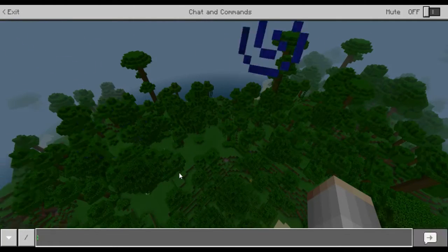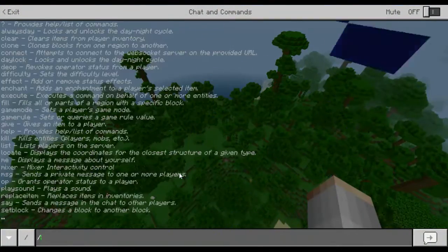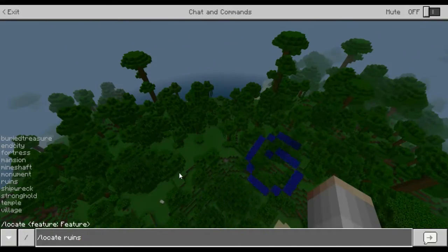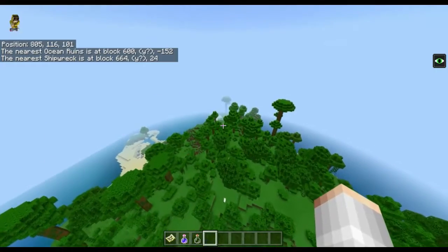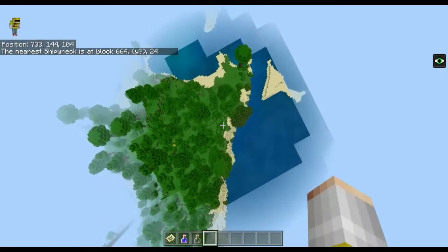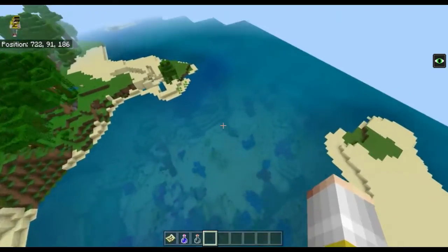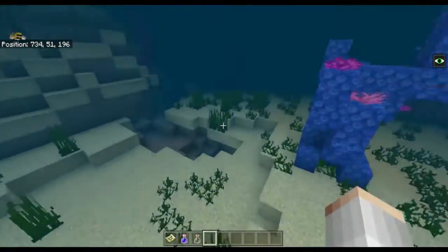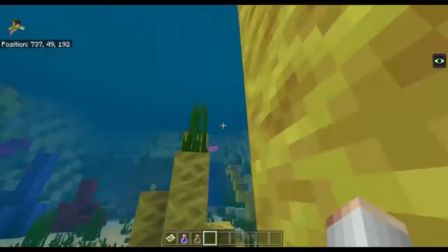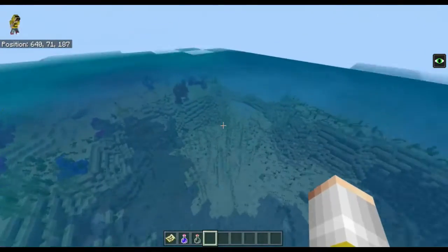So there are ruins. I'll try locating a shipwreck — not even that nearby. You do spawn out of a coral reef. Apparently they're supposed to be rare, but I don't know how coral reefs are rare — they seem quite popular if you ask me.